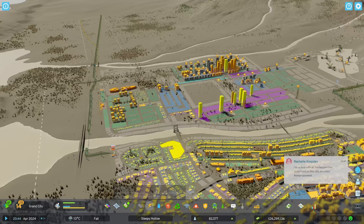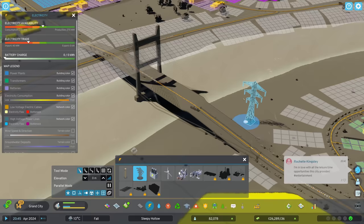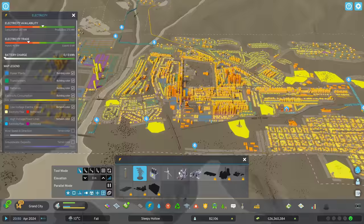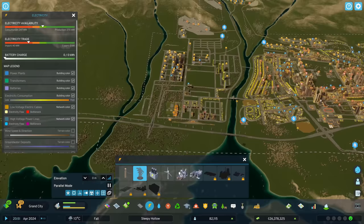Electricity-wise the bridge does carry electricity, so there shouldn't be a problem there. But in general we do lack electricity now — it's not a matter of transportation, it's actually that we're not producing almost enough anymore for the whole city. Interesting — we're going to need some more electricity.